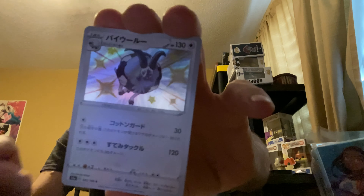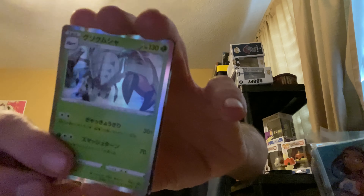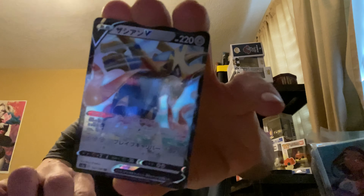Last pack - can we get anything? Can we get that god pack? Nope, no god pack. Duty, Rotten Bike, oh another baby shiny! Tapukoko. Here comes the V - Sasha V, not bad, and our reverse hollow. All right guys, we did get a good box! And what's in this box - oh it's just dividers, not bad.